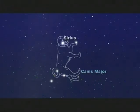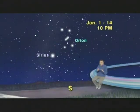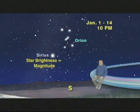Sirius is a very special star because it is the brightest star we can see with the naked eye. Astronomers measure a star's brightness in magnitudes. Sirius is magnitude minus 1.4. But don't let the minus fool you, because minus is actually brighter than plus in astronomy.